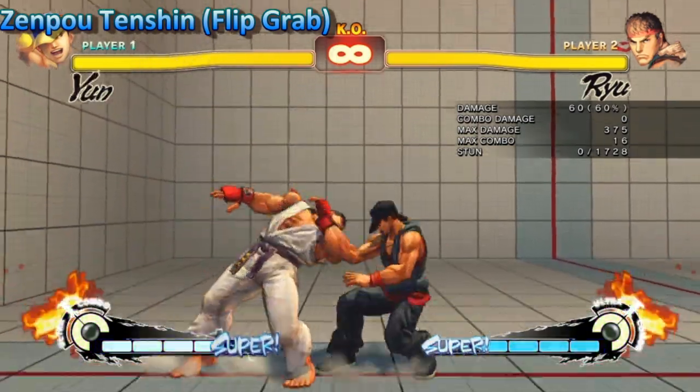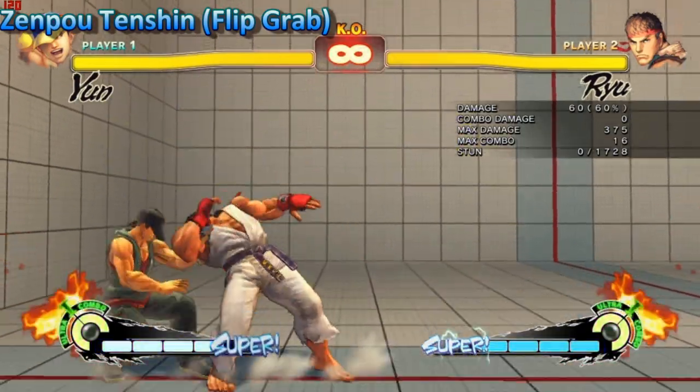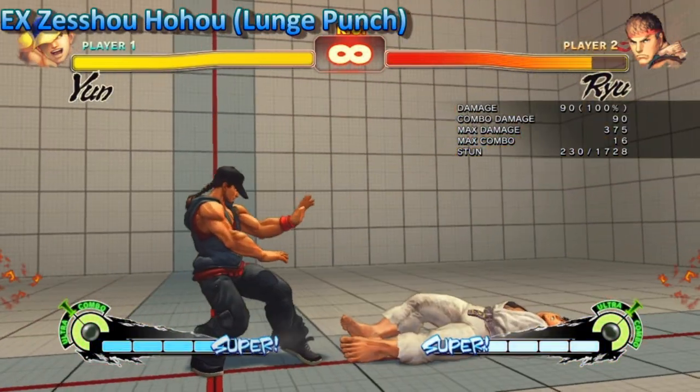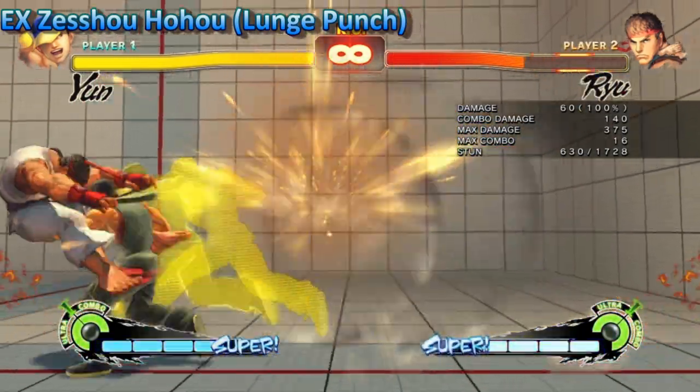The command grab has a slower startup now. In addition the EX has lost its throw invincibility. The EX lunge punch went through a change on its active frames and has less block stun, so on a block Yun is at a disadvantage.